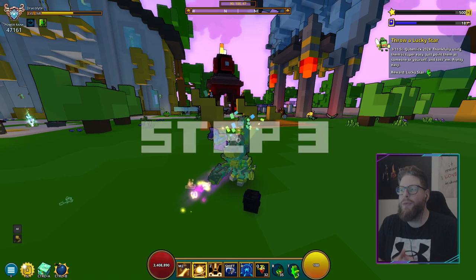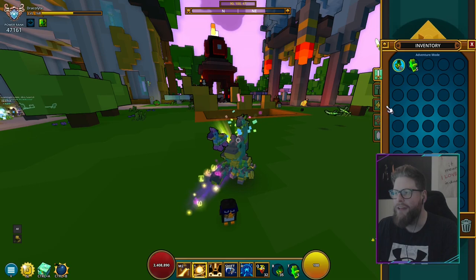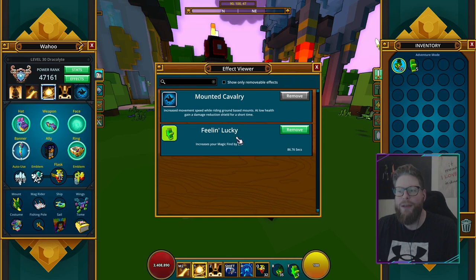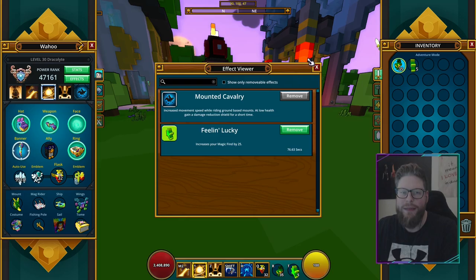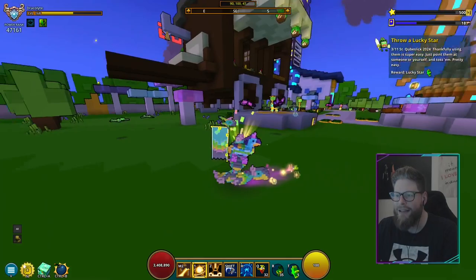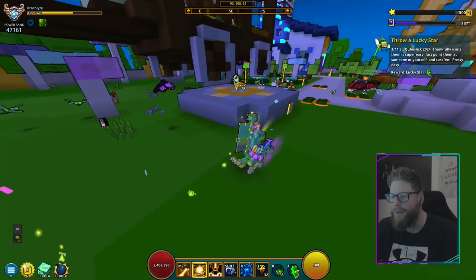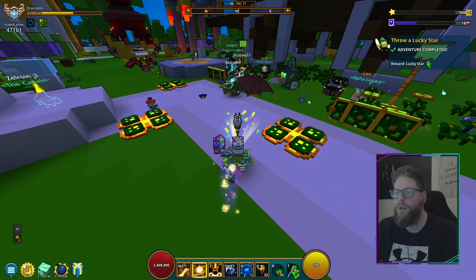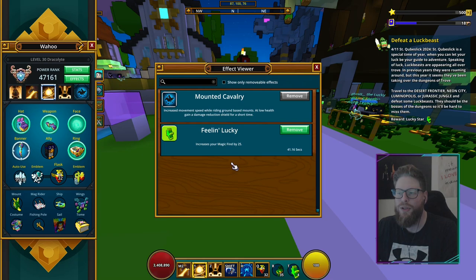For step number three, we have to throw one of these lucky stars. You actually also get them as rewards from the quest steps, so I have five total — I bought three and got two from the steps. Throwing it increases your magic find by 25 (or 50 with Patron). You can throw it on yourself or someone else; just throw it to complete step three.